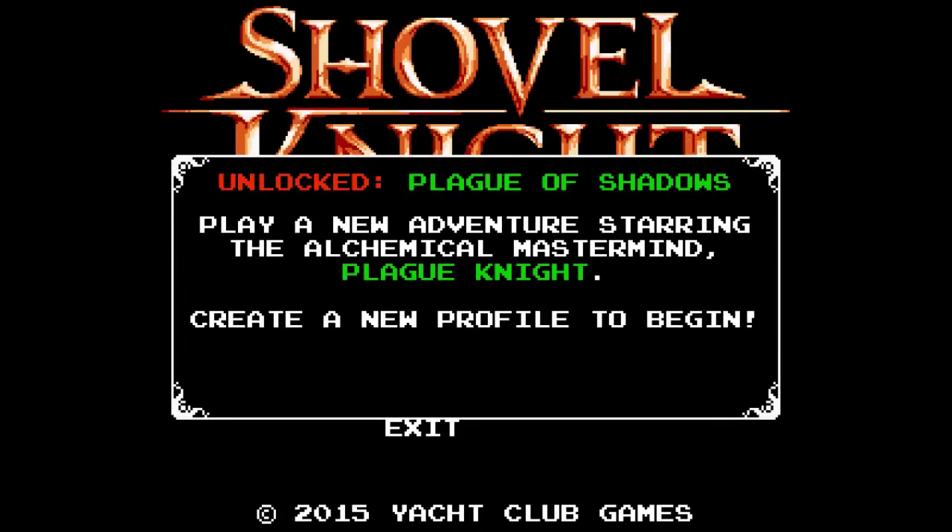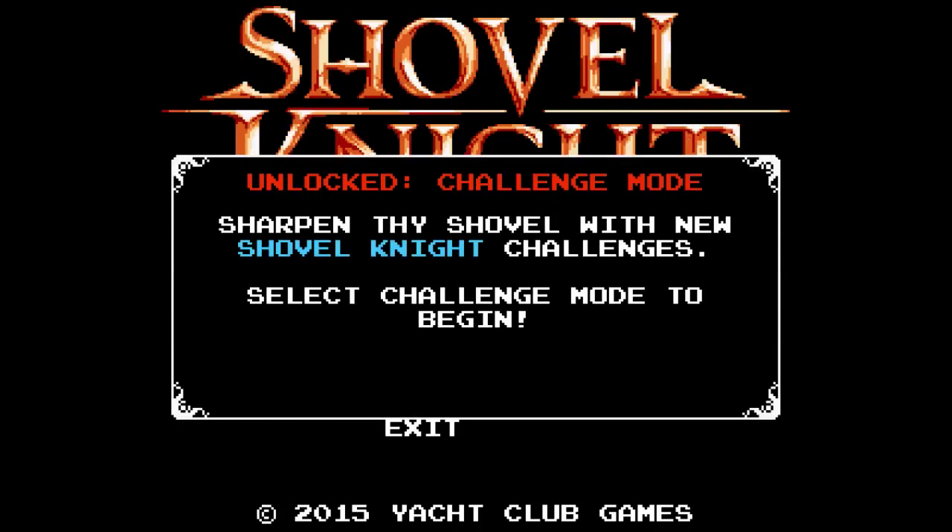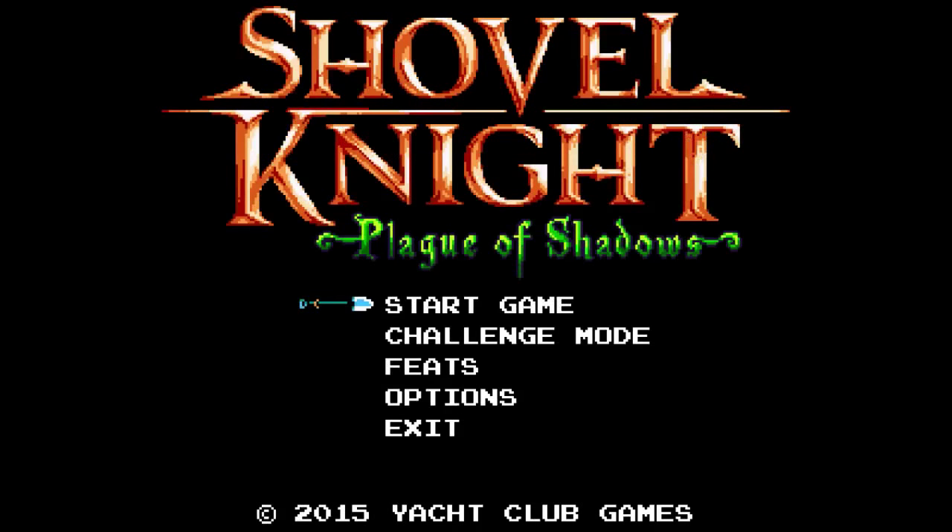Unlocked Plague of Shadows — play a new adventure starring the alchemical mastermind Plague Knight. Also, there's a challenge mode. So that's the code: hold down attack, do up, up, right, down, left, left. That'll unlock Plague of Shadows if you don't have a save. Otherwise, just beat the game as Shovel Knight and you unlock it anyway.